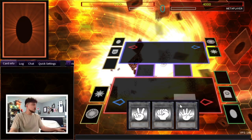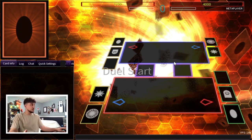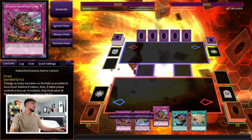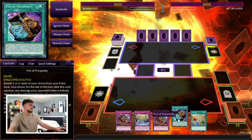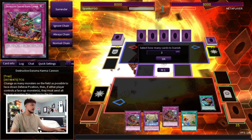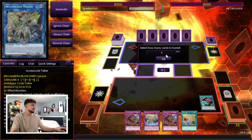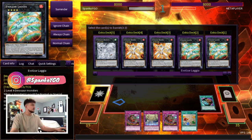Alright, we're starting off with Trap Dino. We won the rock paper scissors which is really nice, so we're gonna go first. Oh my god, this hand is disgusting — this hand is so broken. We have double Daruma Cannon which is not great, but we have Fossil Dig as well as three traps. This hand is so good, maybe we just go for three.